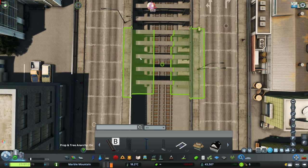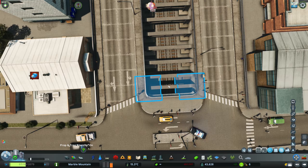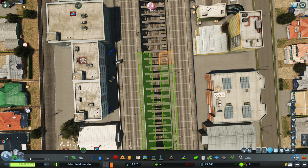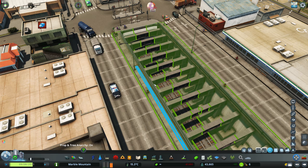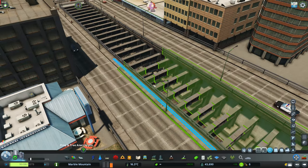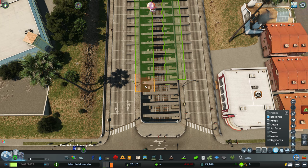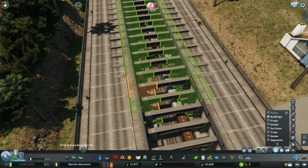An interesting thing I did to create enough room for this lowered, sunken train line is I changed these roads to elevated roads. Crazily enough, the buildings around them don't seem to mind. I sort of thought that if I did this, the buildings would complain they weren't getting enough services, but they seem pretty happy with the fact that they're not technically connected to a regular road — or maybe because it's an elevated road they still are connected. I'm not going to question it because it worked.